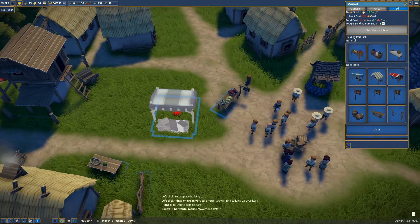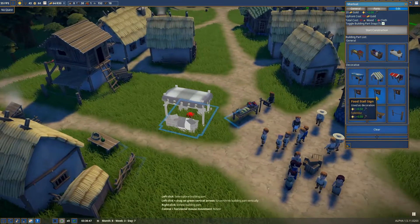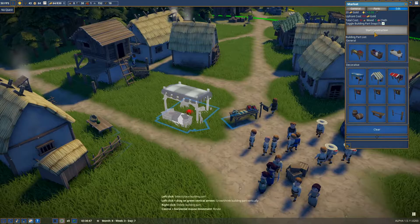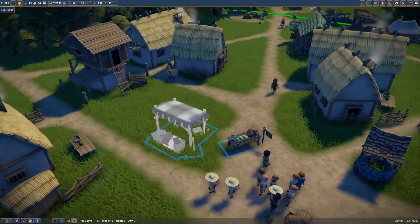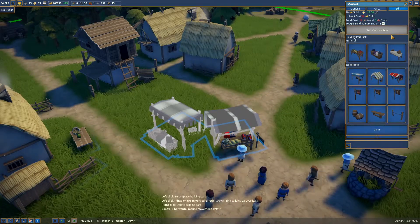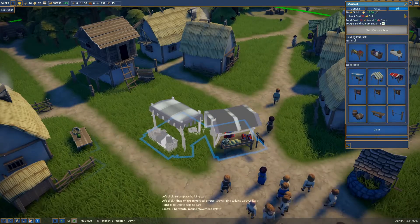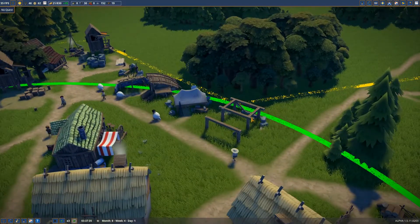Because we have cloth now, we can actually put a roof on that one as well - so we'll put a goods sign. This is where we're going to sell our clothing. The good thing is that we can actually leave the blueprint, which is something I didn't know we could do before. We're not going to continue with these builds until we actually have the clothing being made.